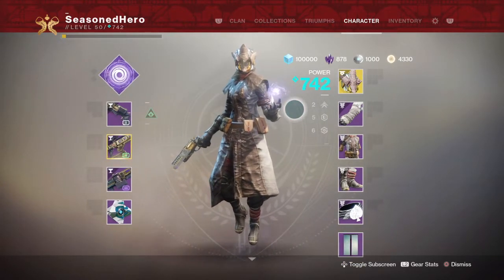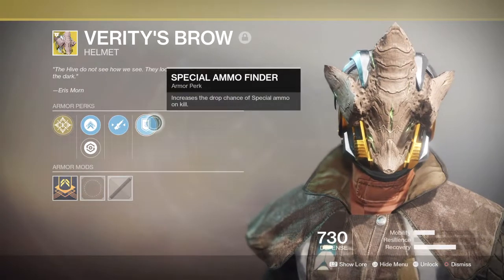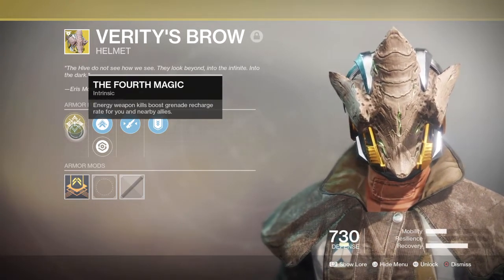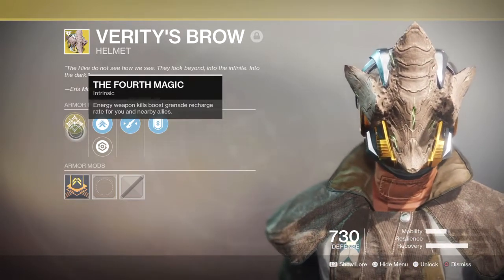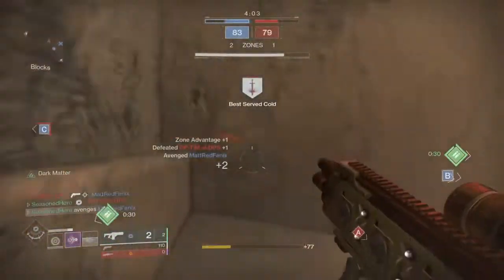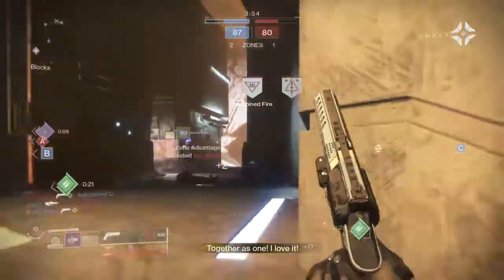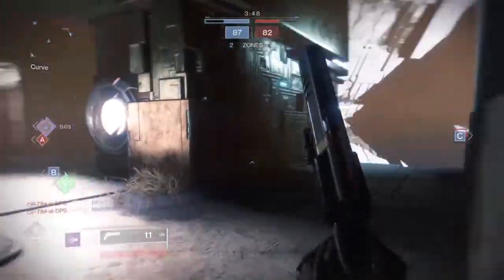For our armor, we are using the vast majority of skills that focus on increased grenade regeneration. Our headgear will be the exotic helm Verity's Brow, which provides the intrinsic perk 4th Magic, stating that energy weapon kills boost grenade recharge rate for you and nearby allies. The perk is great if you have a fast or powerful energy secondary on hand, allowing you to pick up kills easily and constantly feed grenade energy back into you and your teammates. Although it doesn't give a huge buff to grenade regeneration, the amount you get back plus your kills can lead to a decent chunk of energy to reuse grenades over and over again, especially with this build.